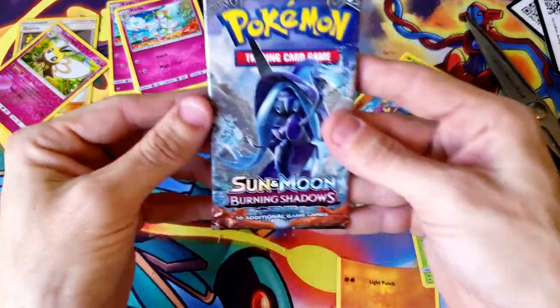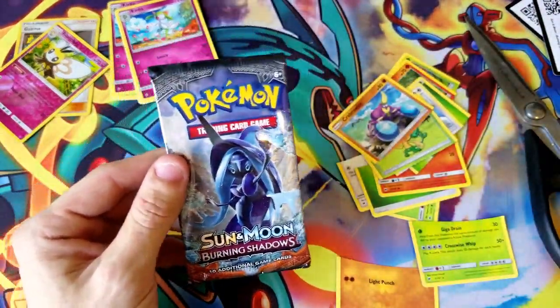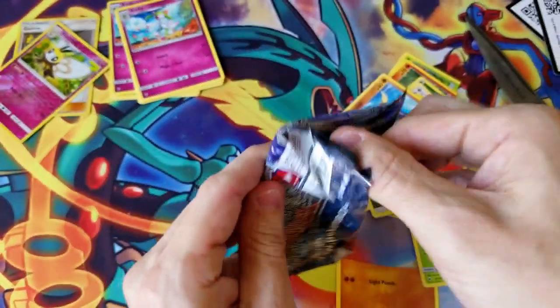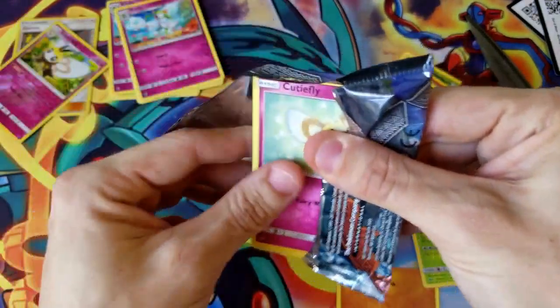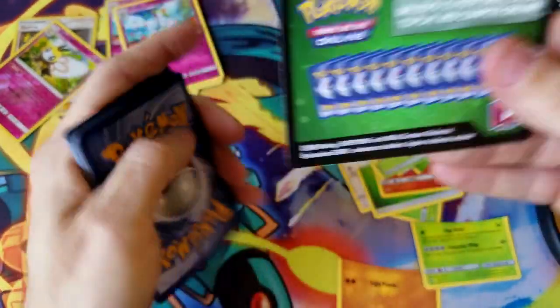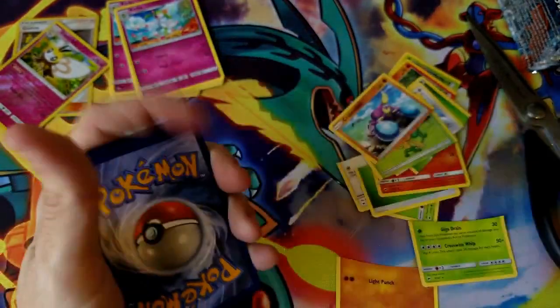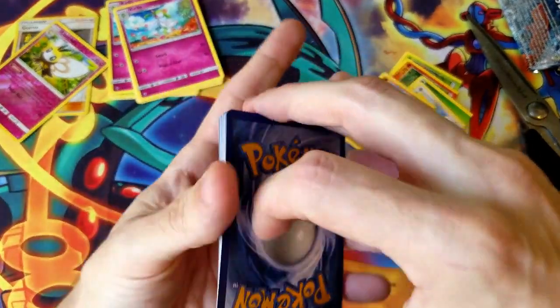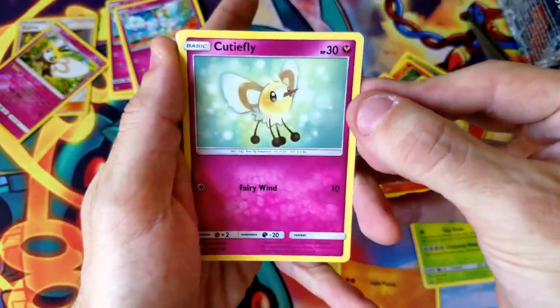I also have one more pack of Sun and Moon — this came out of a blister. Just for fun, I'm gonna open this one without doing flip it or rip it, we're just gonna have some fun. Oh, it's a green code card — well, no point in doing flip it or rip it now because we know we're not gonna cut anything good, but let's see what we get.